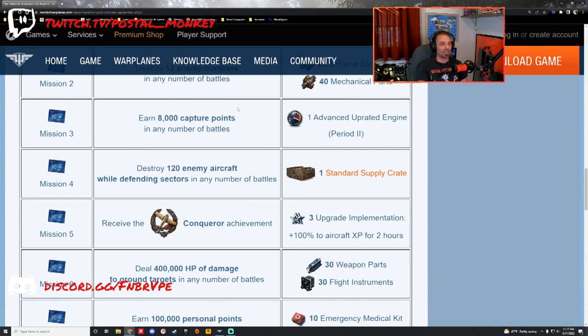Mission three: earn 8,000 capture points in any number of battles. It's going to take a little while. Even averaging 400 capture points a battle is still going to take you 20 battles. You do get an uprated engine out of the deal, which you can place on your ME-410. Keep in mind, capture points don't only come from capturing a sector — defending a sector and getting some capture points back also counts.